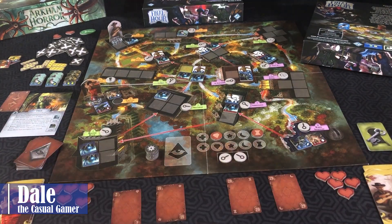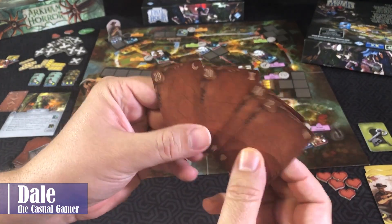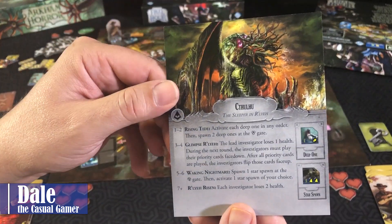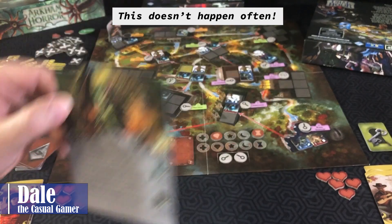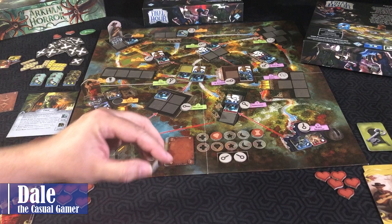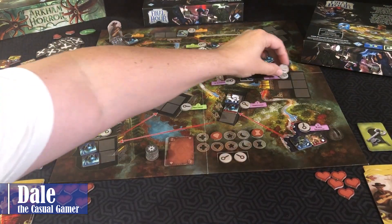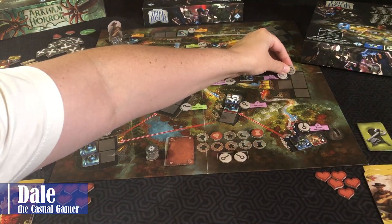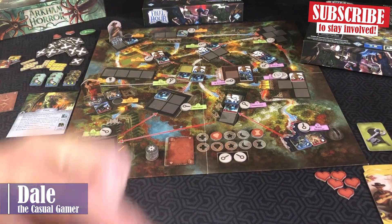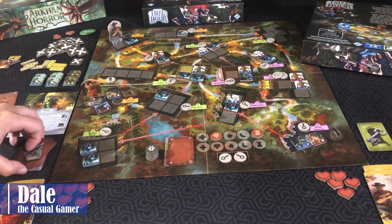We'll discard these cards and look at our priority cards — there are no omens on any of these, so we have a free turn without Cthulhu doing anything nasty to us. We'll take the top gate token, which goes over to the science building. Since we have two tokens there now, we spawn two monsters: first a red runner, then a blue runner. Then we start round two by drawing five cards.